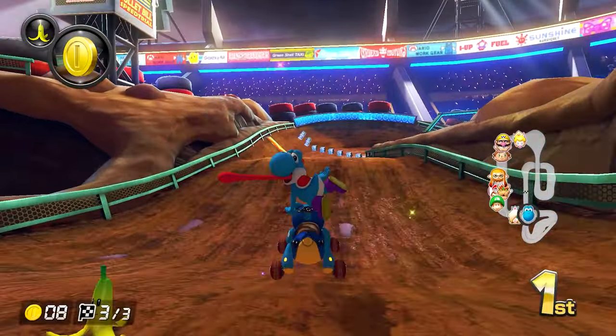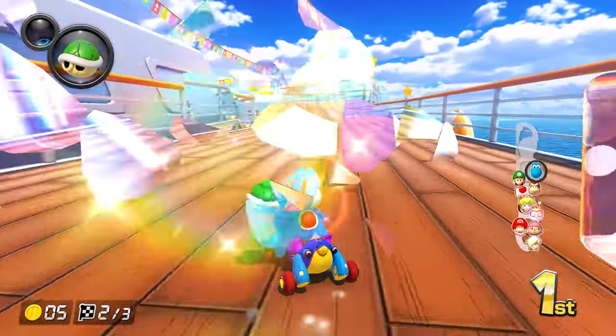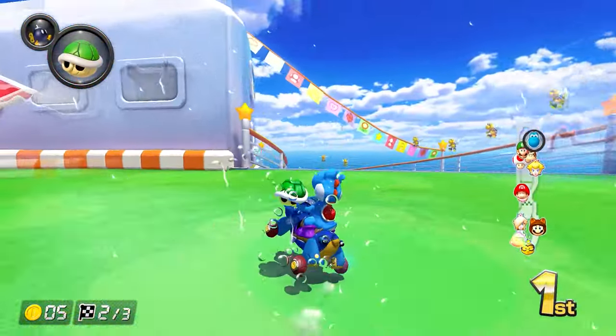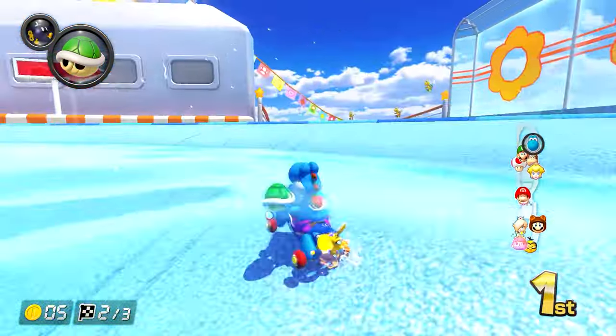The jump boost is a basic mechanic that helps you continue momentum down the track. Once you spot a ramp — which can be just a jump or a glider ramp, cannon, or anything you think you can leap off of — get ready to hit your ZR button. As soon as you see your kart about to go off the ramp, hit your ZR button and your vehicle will do a trick and give you a little boost.